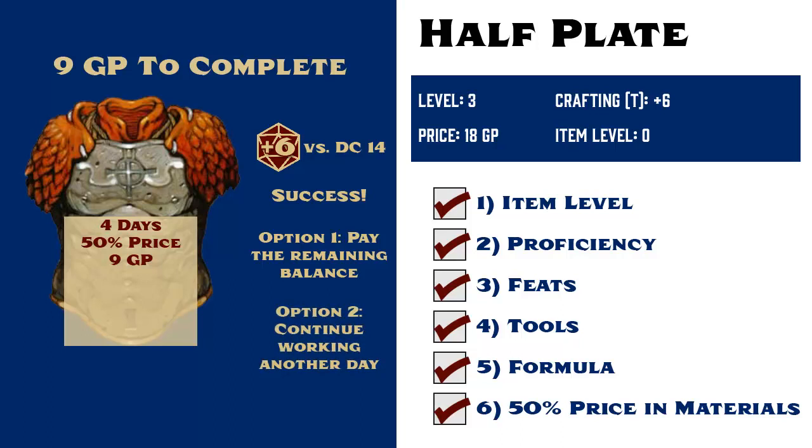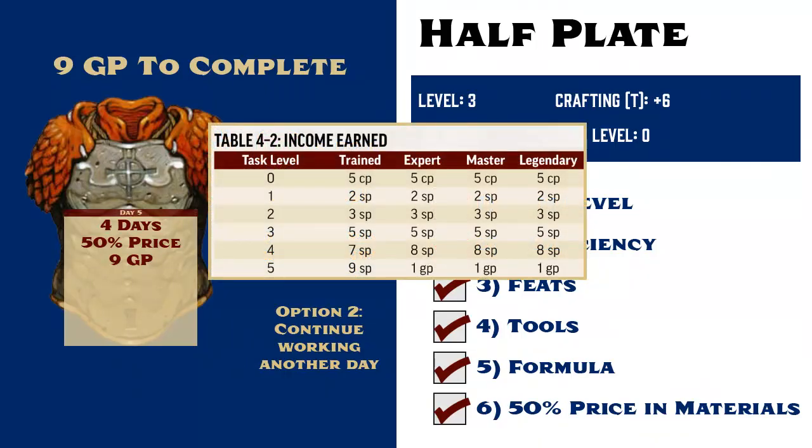She decides to invest another day into crafting the armor. To learn how much this lowers the remaining balance, we need to look at Table 4-2 on page 236. Gamera is 3rd level and trained, so every extra day of work lowers the remaining balance by 5 silver pieces. If she had rolled a critical success, she would be treated as if she was 4th level and would lower the balance by 7 silver pieces after an extra day of work.